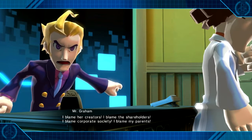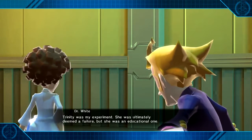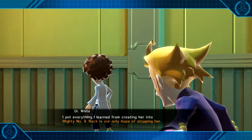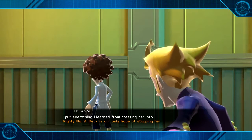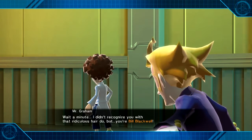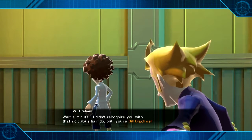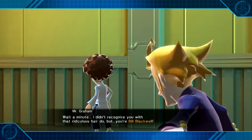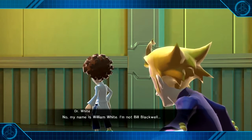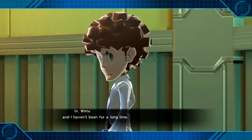I blame my parents! Trinity was my experiment. She was ultimately deemed a failure, but she was an educational one. I put everything I learned from creating her into Mighty No. 9. Beck is our only hope of stopping her. Wait a minute — I didn't recognize you with that ridiculous hairdo, but you're Bill Blackwell! No, my name is William White. I'm not Bill Blackwell, and I haven't been for a long time.